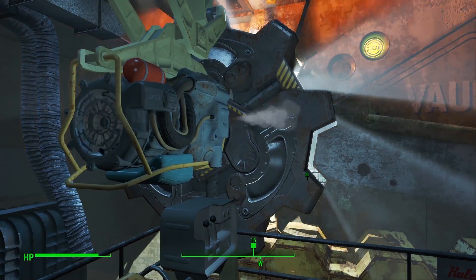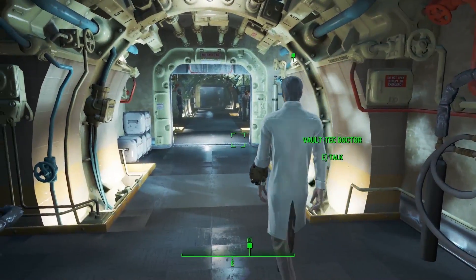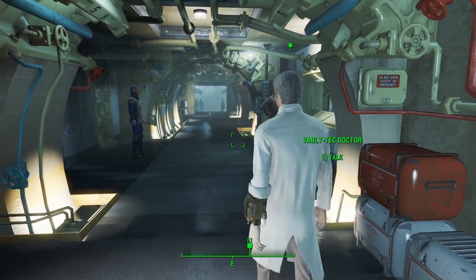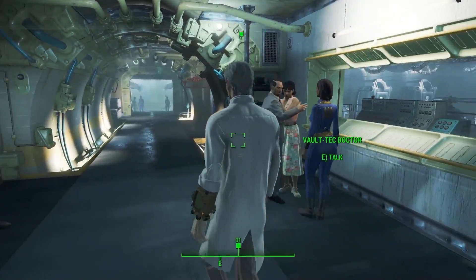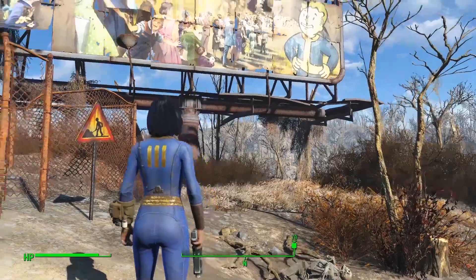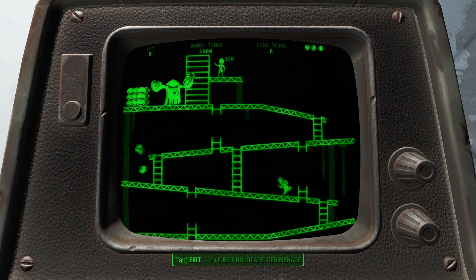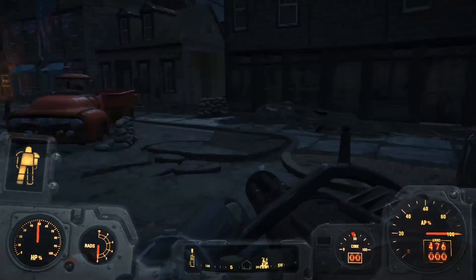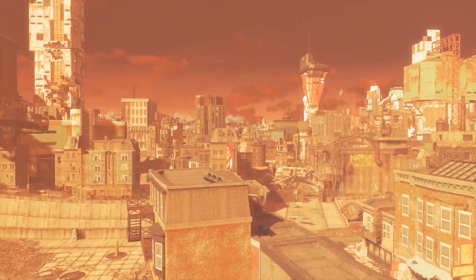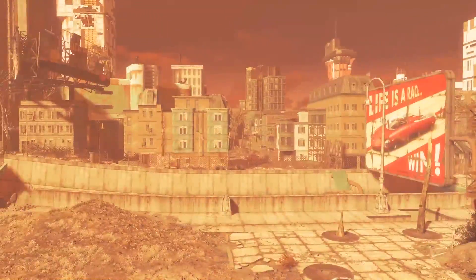In the Fallout universe, people survive these by going to ground in vaults — fortified underground bunkers. The concept isn't far-fetched. For decades, the North American Aerospace Defense Command was located 600 meters under a literal mountain in Colorado. It had 25-ton blast doors and was suspended by 1,000 giant springs. With these precautions, it could withstand a direct hit by a 30-megaton nuclear weapon — too bad the largest weapon ever tested yielded 50 megatons. In the Fallout universe, they have even more powerful nukes, so even as a vault dweller, your odds of surviving a direct hit are pretty much nil. But if you're far enough away, you sport a decent chance.